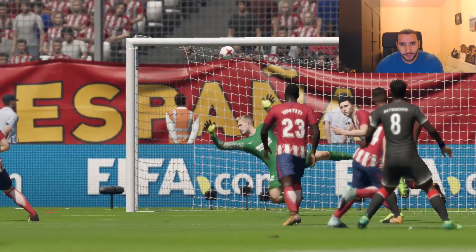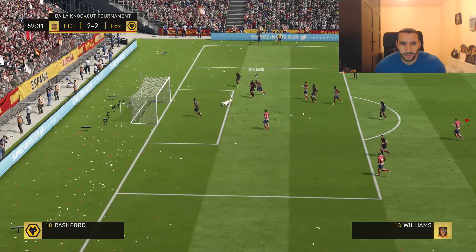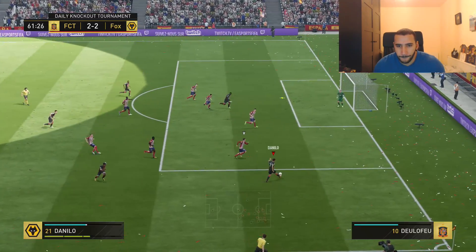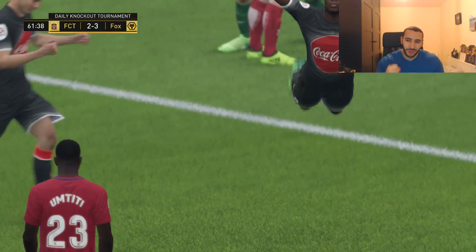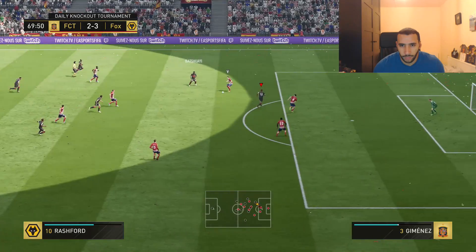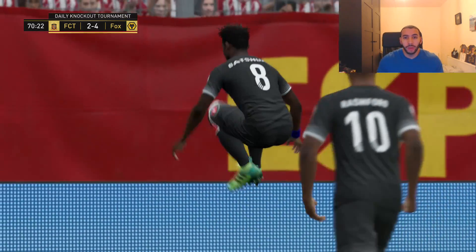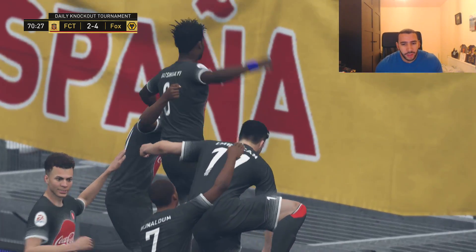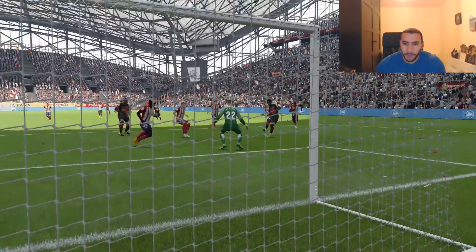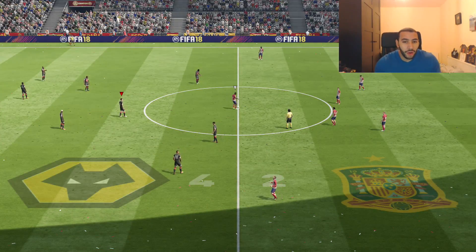The goalkeeper could have easily saved that. It's like they slow your left back down for the attacker to just run and get the ball. Let's go — he's got a hat-trick for us! I would actually use him in my squad. His composure is 85. Maybe this guy has some hidden stats — he seems very clinical in the area and outside the area. He's fast, he's strong, he scored us a header, finesse shots, long shots — this guy is everything.